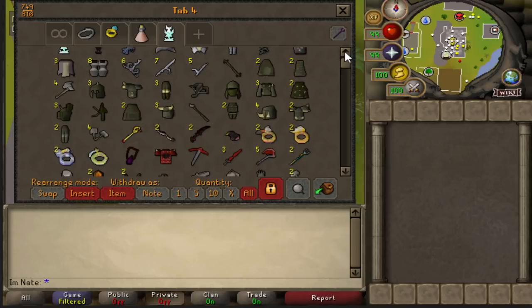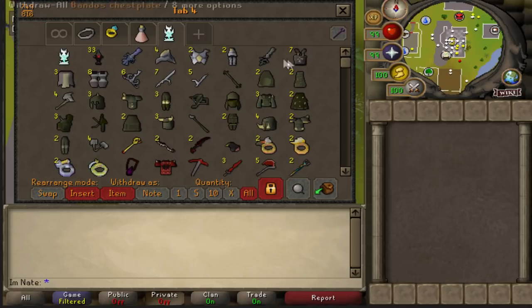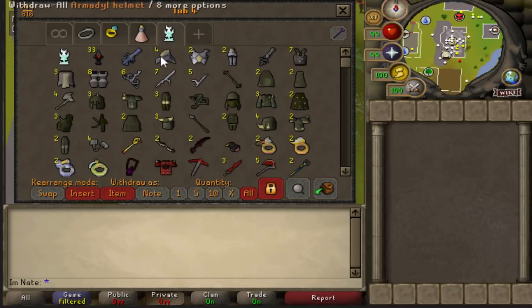Then we get to God Wars Dungeon — tons of shards, some bandos, hilt, full Armadyl set and hilt, Saradomin emblems, and the ancient statuette. I'm going to go ahead and turn on the RuneLite price checker and we'll see how much this tab is worth.